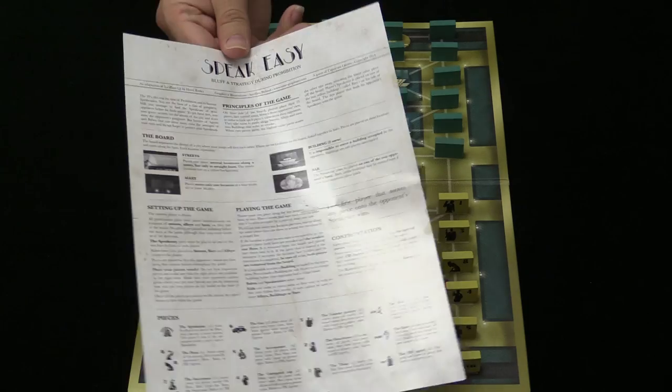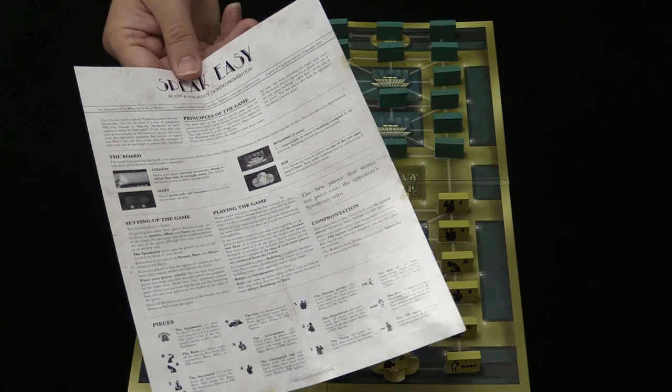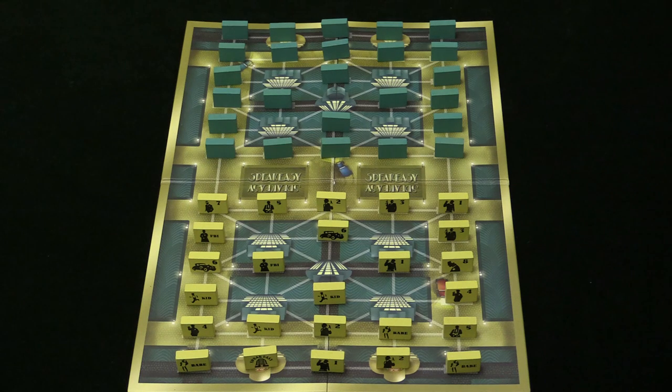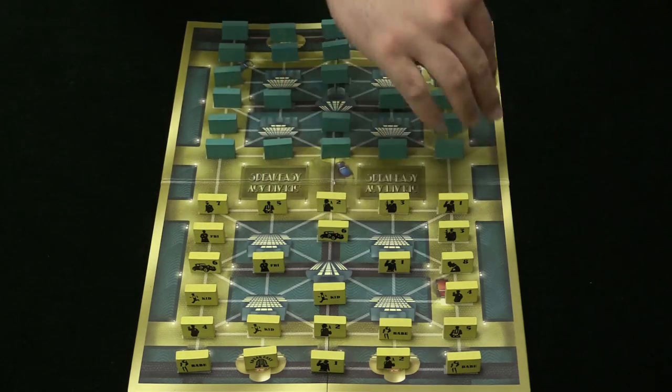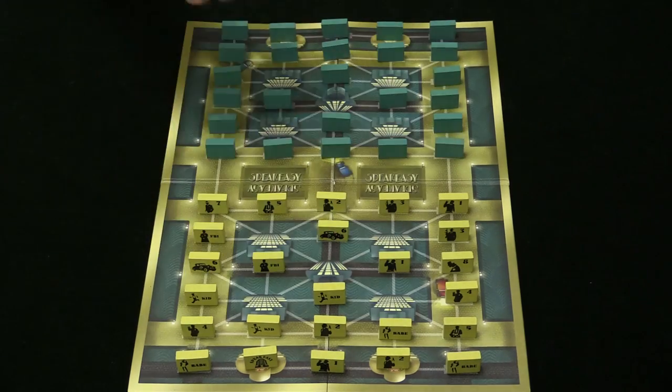The rules of the game are very straightforward — in fact this is the entirety of the rules right here, there's nothing on the back of the sheet. One single sheet of rules. On your turn you are quite simply going to be moving a piece. When you move a piece, you are going to move it along the streets, which are the yellow spaces, all the yellow connected spaces.